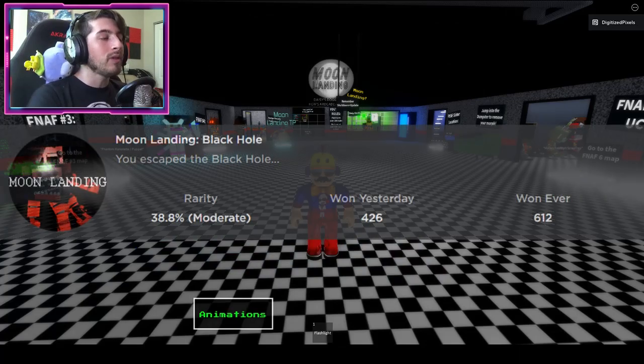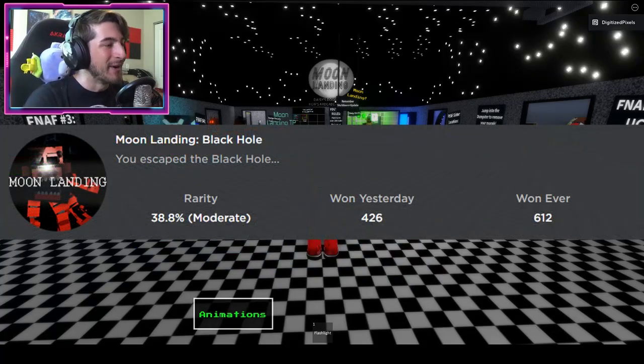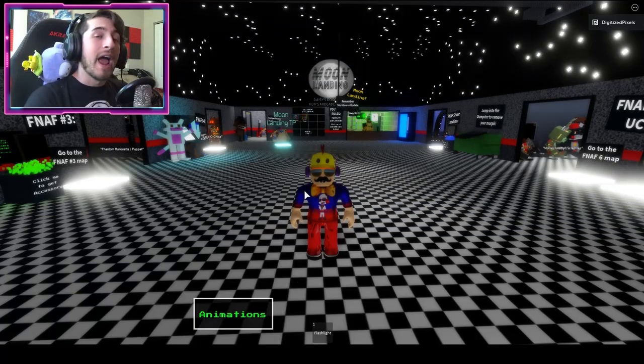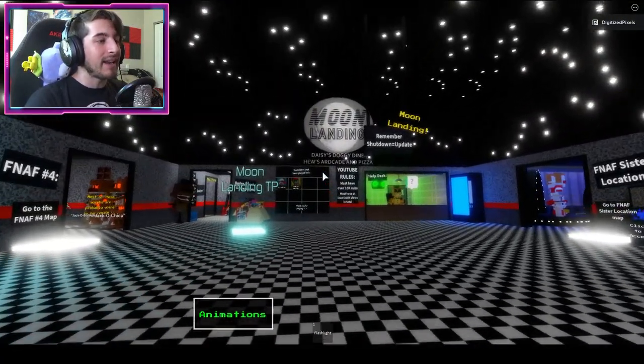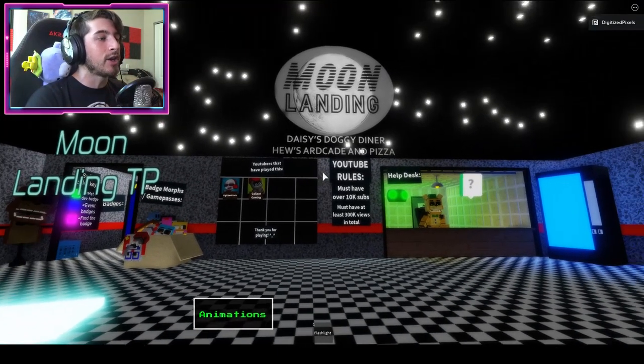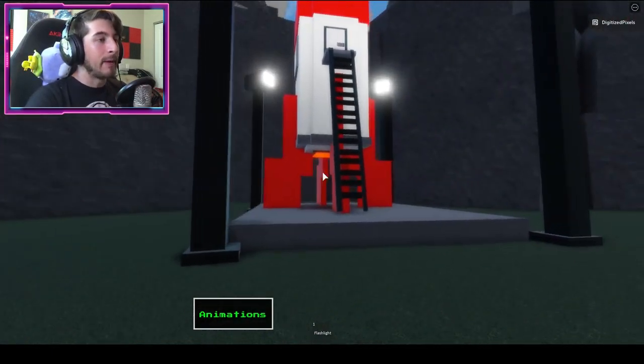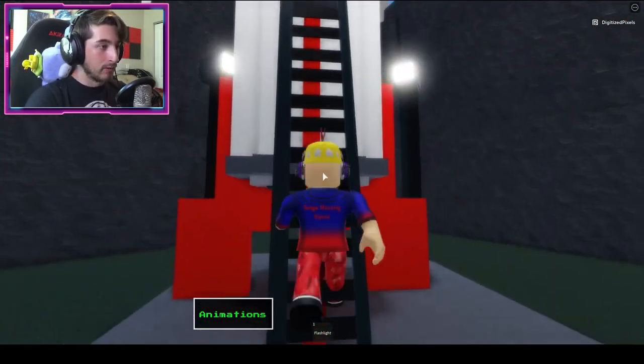The next badge is called 'Moon Landing Black Hole' and it says you escaped the black hole. Just to let you guys know, the moon landing event is partnered with Daisy's Doggy Diner and Huge Arcade and Pizza. To get this badge, go ahead to the moon landing TP and go back into the spaceship.